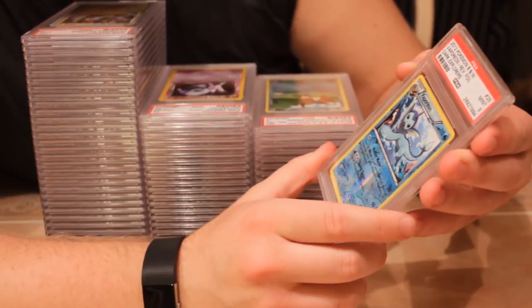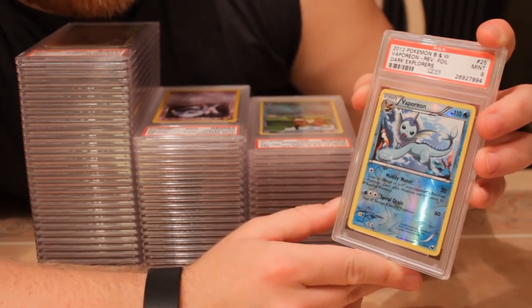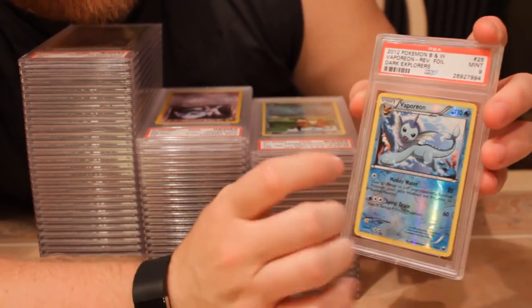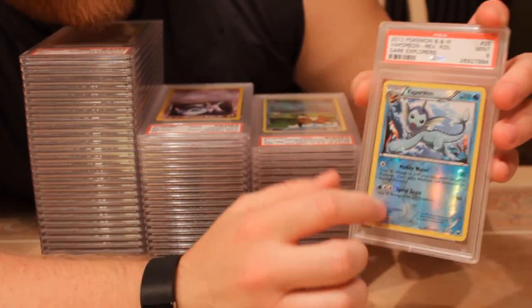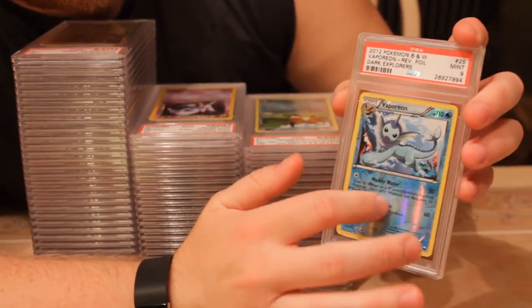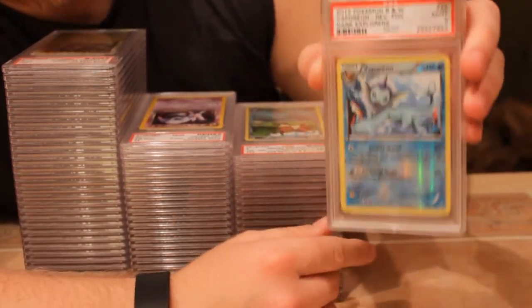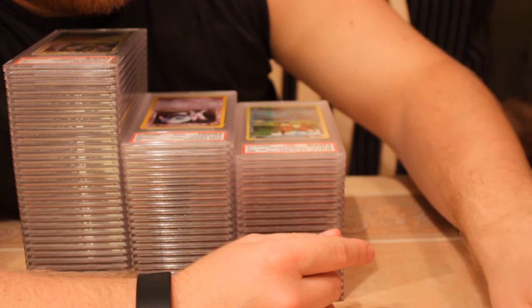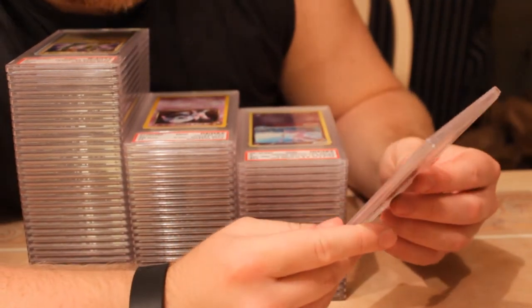I agree that the EX series reverses are better than the regular holos. Next: 2012 Black and White Dark Explorers — I think this is a pop one — this is the reverse Vaporeon, mint nine. Take a look at the reverse holo — it has the energy print on it. Those holo reverses in the set are pretty cool. I was hoping for a ten on this but it looks great tonight.